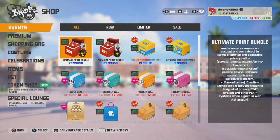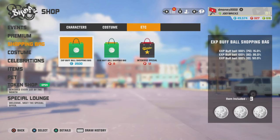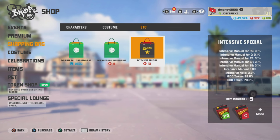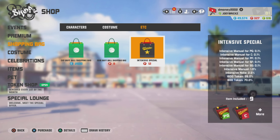The next way to get an intensive manual is in the intensive shopping bag. Go to shopping bags, go to etc., and this one right here. Now this one, of course, you still got to open up your wallet and drop a lot. But you have a 1% chance to get an intensive manual out of this shopping bag. If you're trying to get a position intensive manual, you have a less than 1% chance. More than likely, you're probably going to end up with crew tokens.